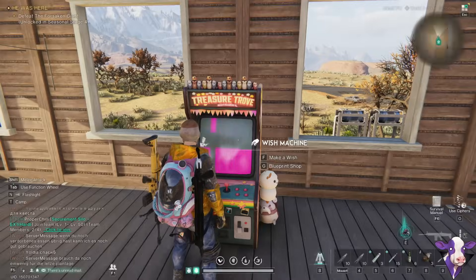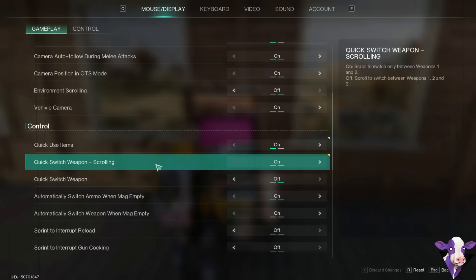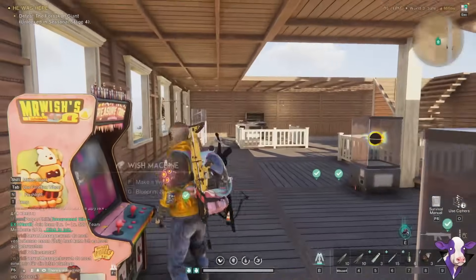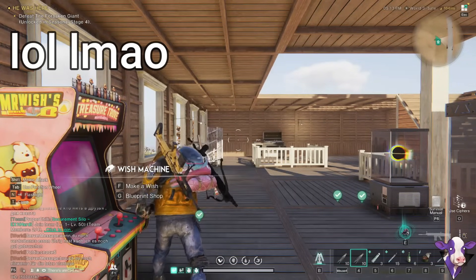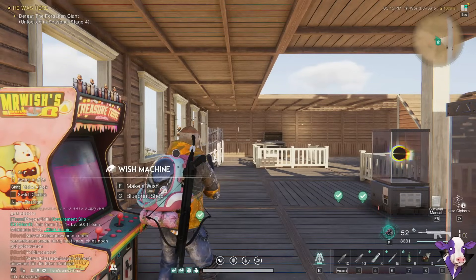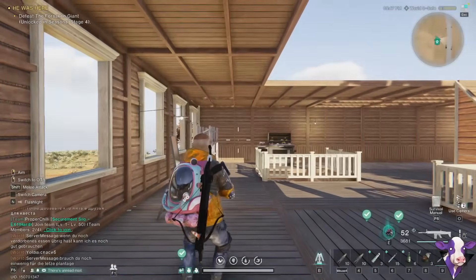One quick tip for Master Tactician: go into your settings, scroll down a little bit, and turn on quick use items. What this does is, when I click my quick use item button, it'll just throw it and then swap back to your weapon automatically — you don't have to swap back and forth.